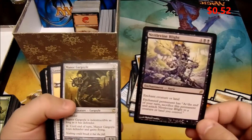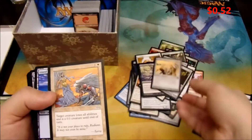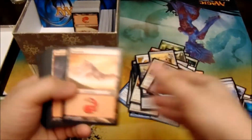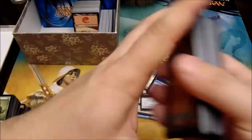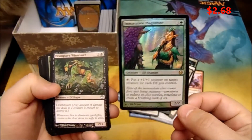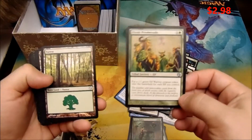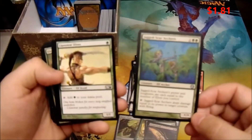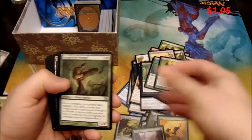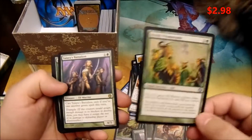Nettle Vine Blight, Manor Gargoyle. A Loxodon Warhammer. Cat's Back. Foil Island. Immaculate Magistrate — foil. Dual Planeswalkers card. Elvish Promenade. Jacket Scar Archers. Heedless One. An Imperious Prefect. That was Promenade again.